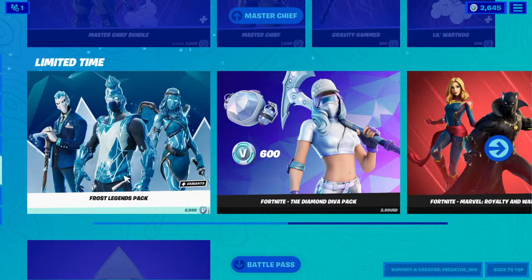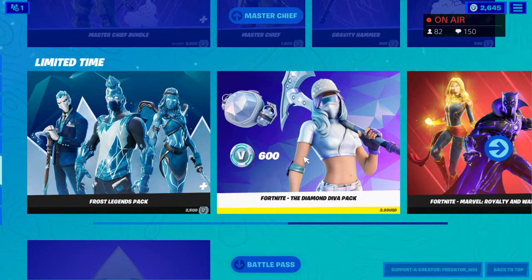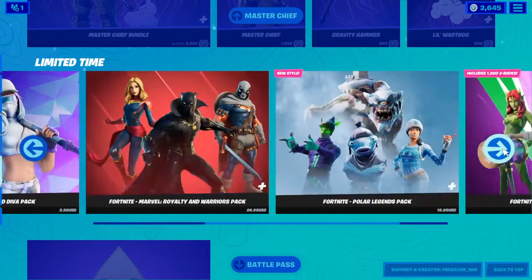We still have the Frost Legend bundle where you can see all three skins. And we also still have the Diva Diamond bundle where you can get the skin, pickaxe, and backpack for 600 V-Bucks.